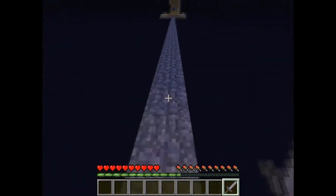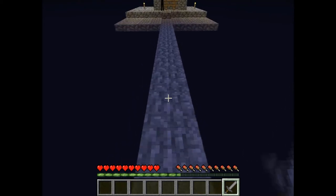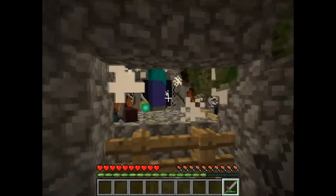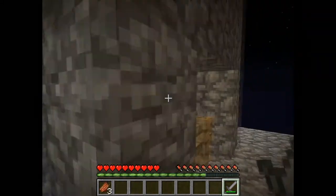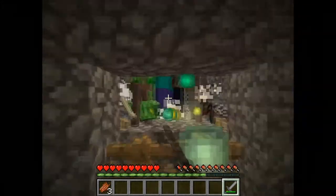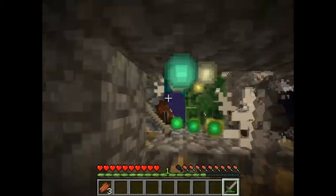Let's head towards the XP farm — don't look at the enderman! There's one thing you have to look out for: you can't see creepers in there, and if the creepers see you they will explode. When that happens, I immediately have to turn it to peaceful because otherwise it's too hard.